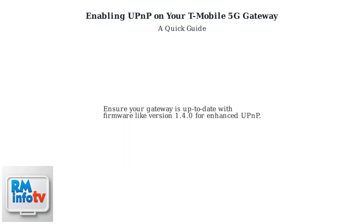Ensure your gateway is up to date with the latest firmware, such as version 1.4.0, which enhances UPnP functionality.